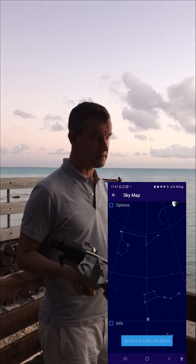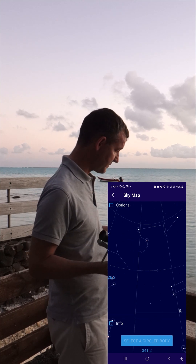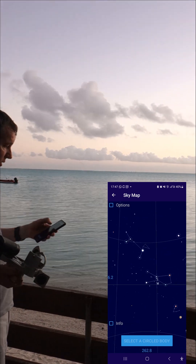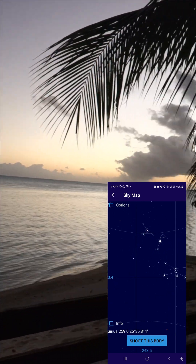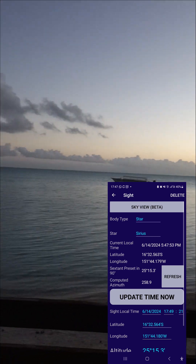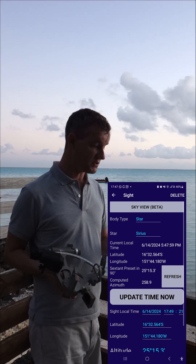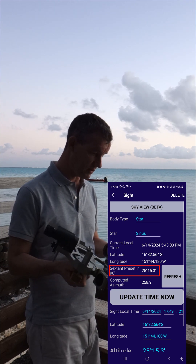Currently it is 10 to 20 minutes after sunset. I am on the west coast so I choose a star on the west coast. As an example, Sirius. I click on 'shoot this body' and Almi Cantara calculates the altitude of Sirius in 90 seconds: 25 degrees 15.3.